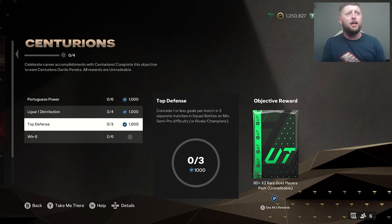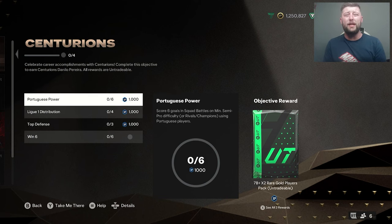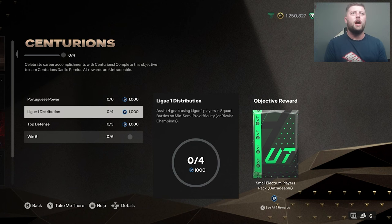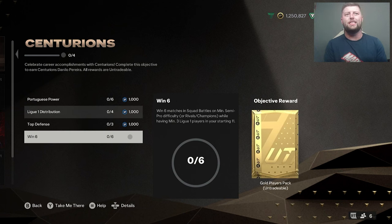So in this, if you didn't have enough XP, I certainly think you will now. 1,000 XP for 3 of the objectives. Let's see what we've got to do: score 6 goals in squad battles using Portuguese players, assist 4 goals using Ligue 1 players in squad battles, concede 1 or less goals per match in 3 separate matches, and win 6 matches with a minimum of 3 Ligue 1 players.